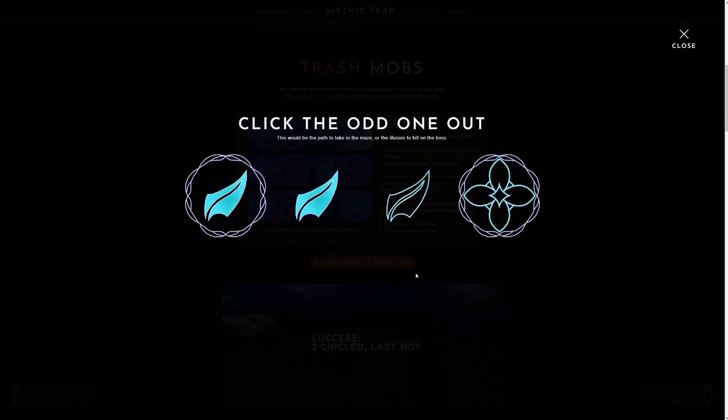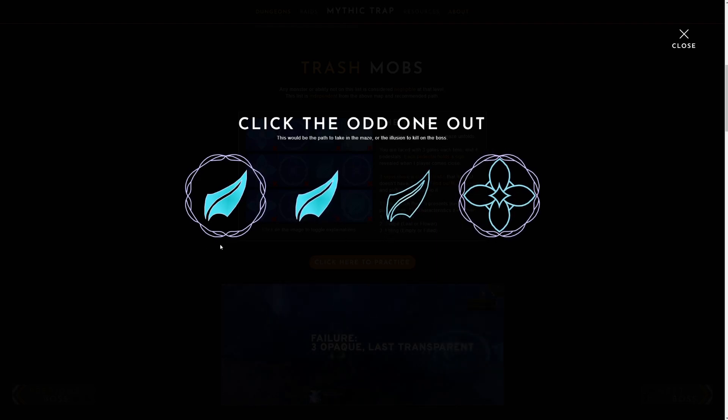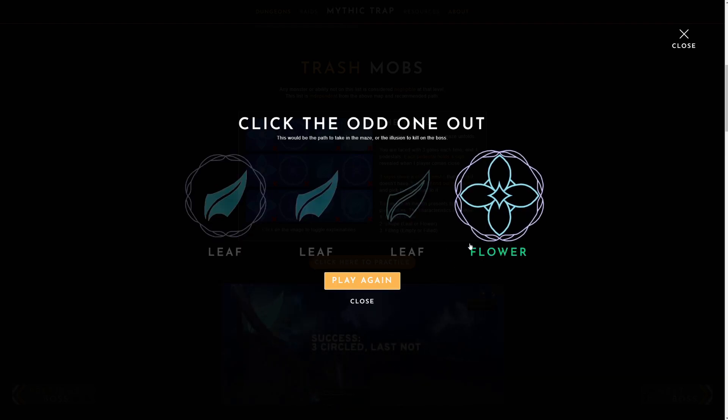We'll go through a couple more examples. Here we have two filled in and two empty, two circles and two not circled, but we have three leaves and one flower — so that means the flower is the way to go.